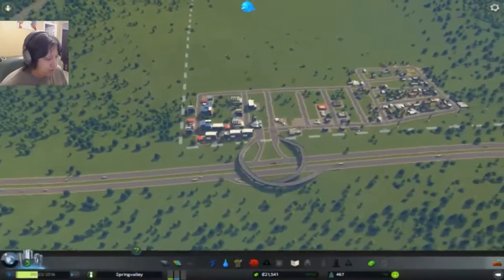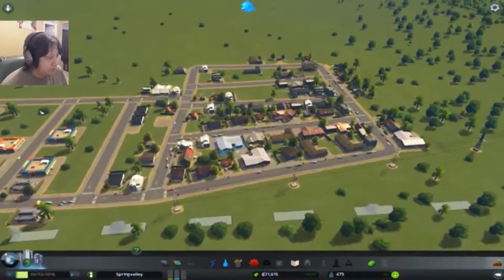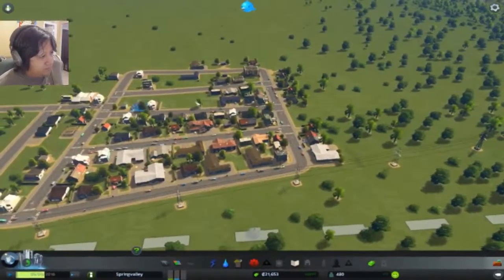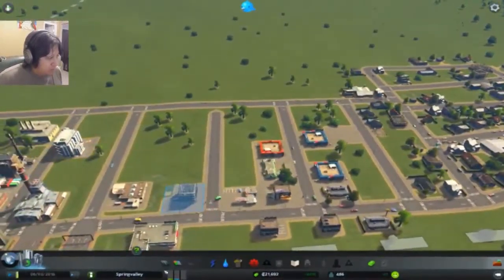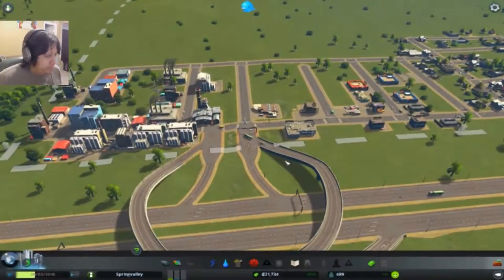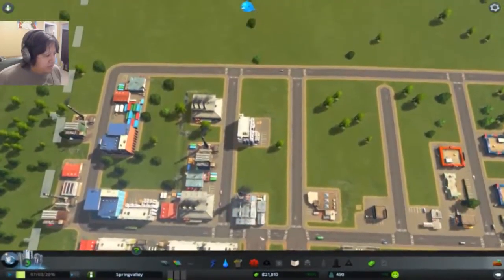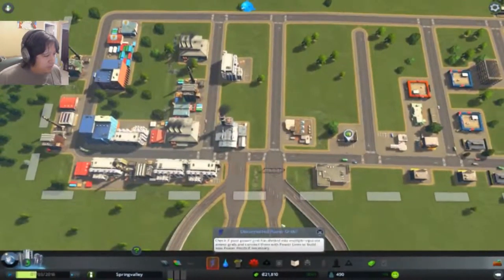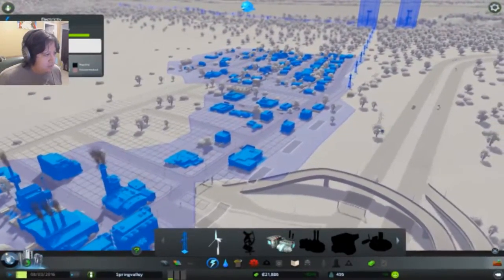So we're already on a good start here. We're going positive — it looks like money-wise, yes, we are gaining money. That's great. Hopefully things will flow well enough here. Got to keep an eye on the traffic situation too. I don't want to start expanding until I probably get to a balance of about 30,000. Are you just warning me about that? I don't think anything is disconnected currently, which is good.